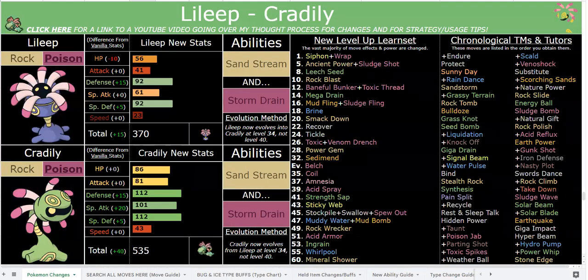You might be thinking okay, but Nihilego still exists, so this type change is still unnecessary. Nihilego is a long ways away - we'll get there in a couple months. Nihilego also has a type change - I'm not going to spoil what it is, but it's not Rock/Poison anymore. It's a very cool, unique, never-before-seen type combination. I wanted to change Nihilego to an unused type combo because it's a totally unique Pokemon.